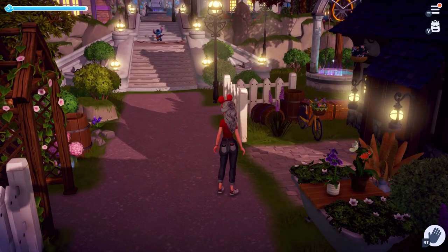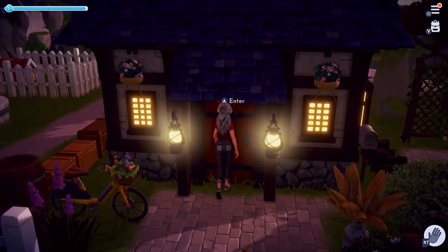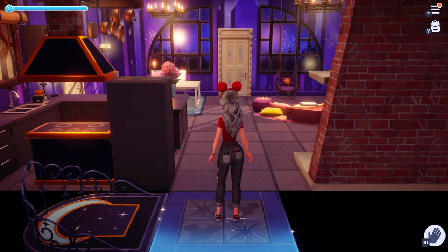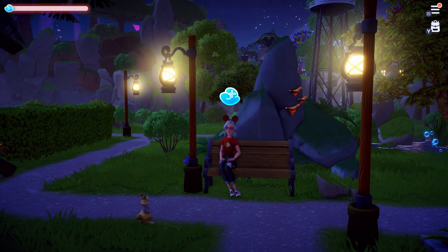The best part is when you leave a realm you'll go right back to where you were when you started. Now, before heading to Remy's, you want to make sure your stamina energy bar is blue so you can enter your house and refill in seconds.